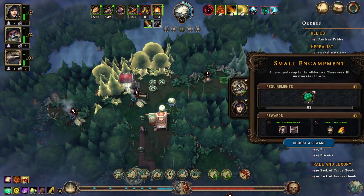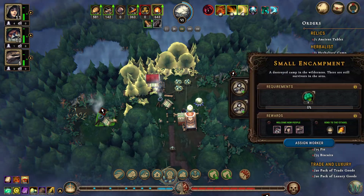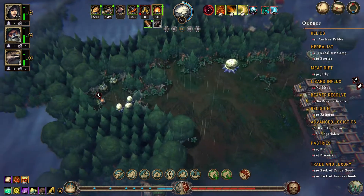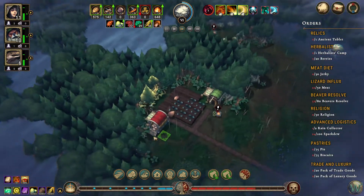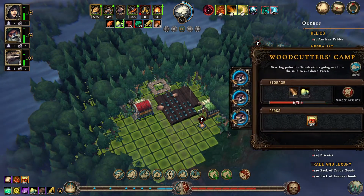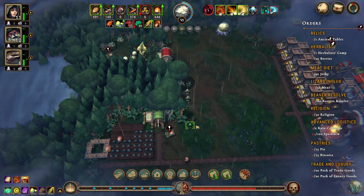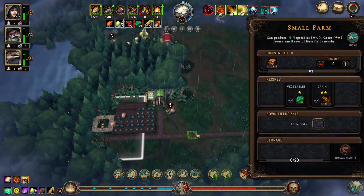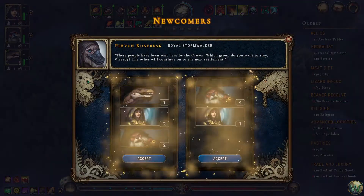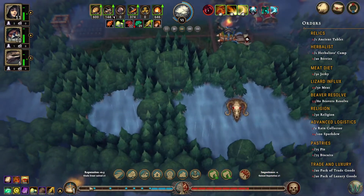Oh, that takes broccoli — we can do this one. Humans for this one. This one takes broccoli too — humans for this one too. Let's do the broccoli. Impatience minus one, gain reputation plus one. Nice.